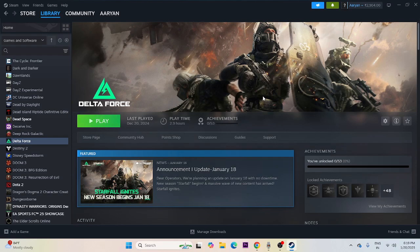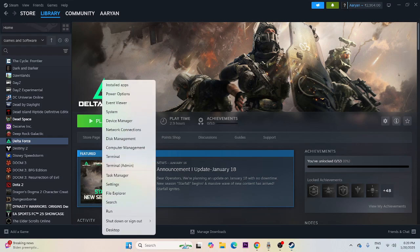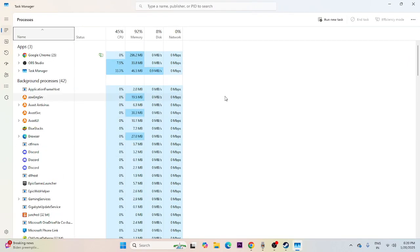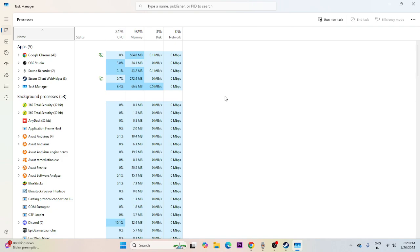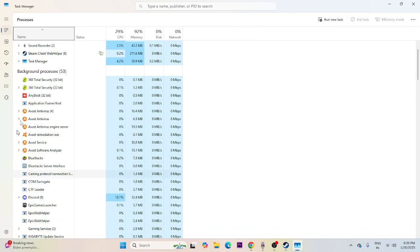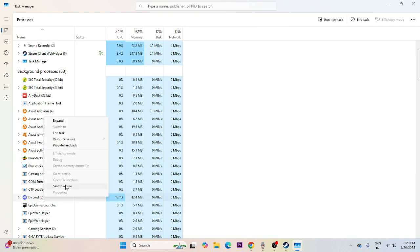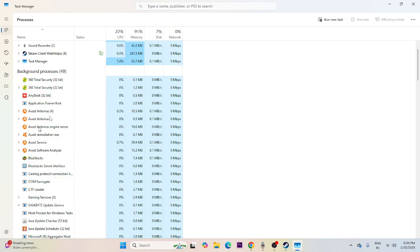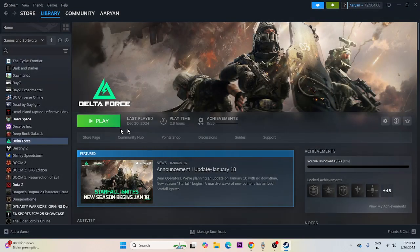Close all overlay and background applications. Right-click the Start icon, open Task Manager, and you'll see many things running in the background — like Discord, Epic Games Launcher — all of which affect performance. Right-click each one and select End Task to remove them. Then close Task Manager and try launching the game.